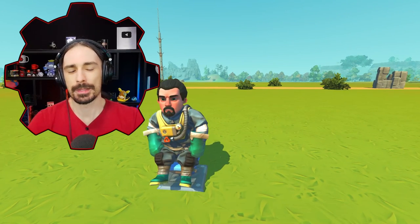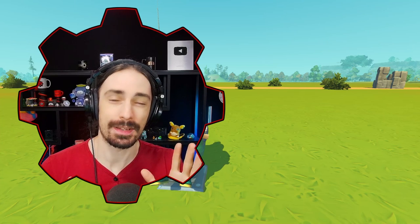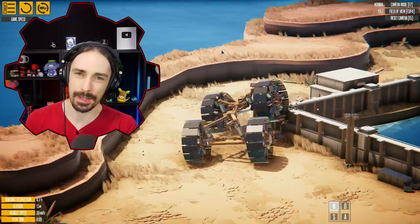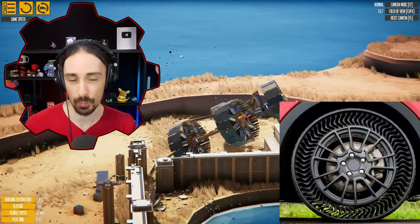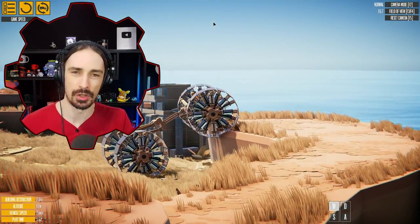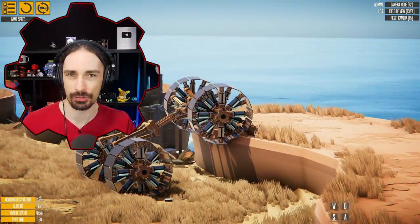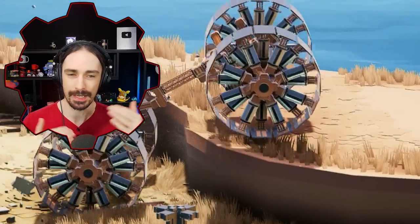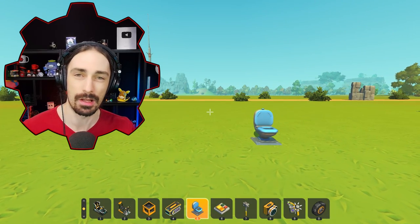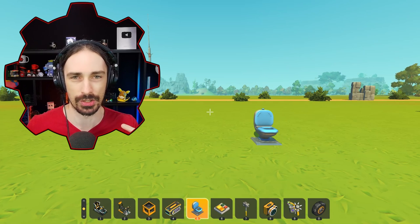Welcome back to the channel. Today I'm going to be trying to create the same creation in two different games and compare it to a creation in a third game. Last week, if you saw my Instruments of Destruction workshop video, the last creation showcased a demonstration of simulating rubber wheels by creating wheel sections in a circle, each independently attached to their own suspension. I thought it would be fun to try this in Scrap Mechanic and then also in Trailmakers.